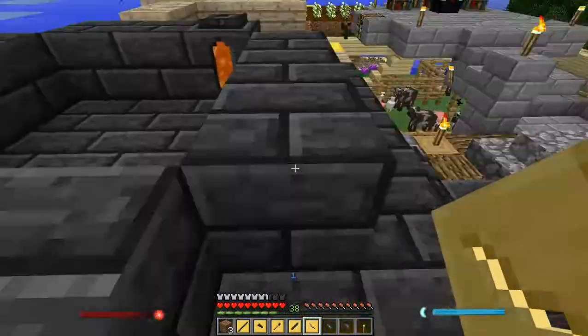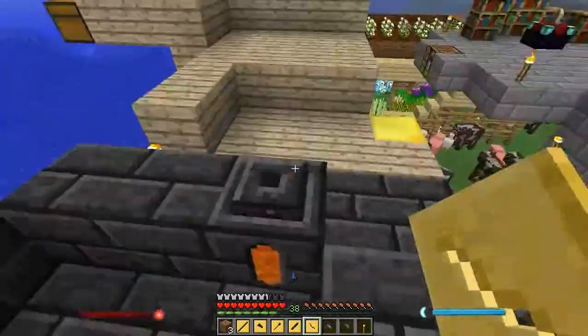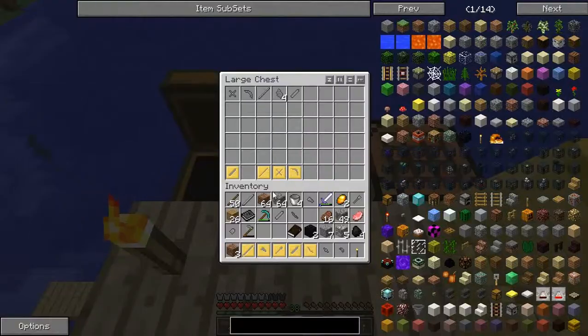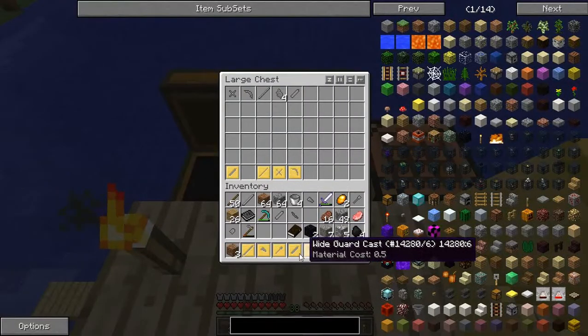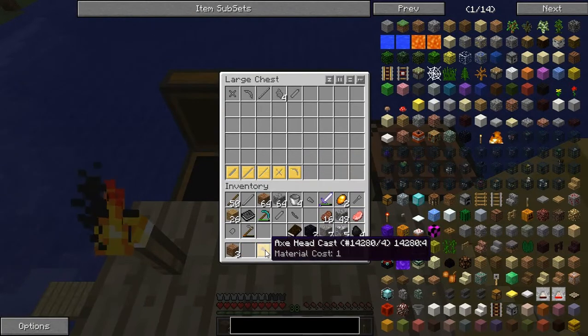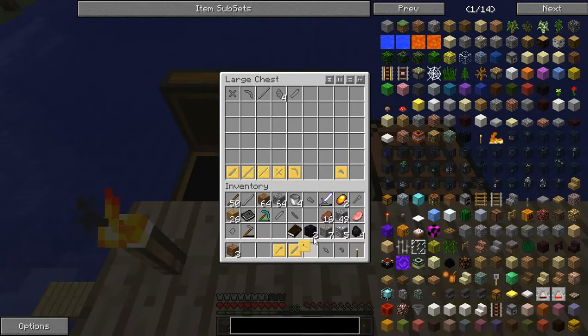The gold is now finished. So with nine gold ores we made four, five, six, seven, eight, nine actual casts for the tools we want to build.